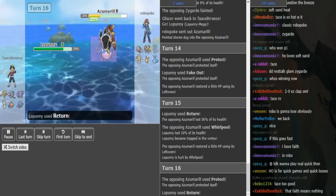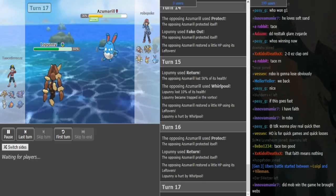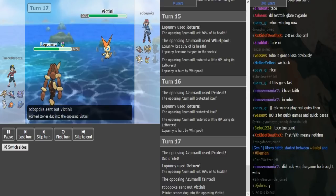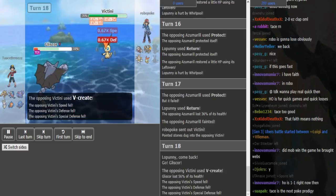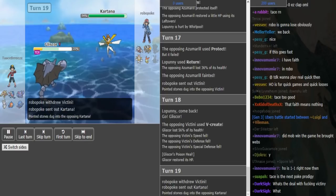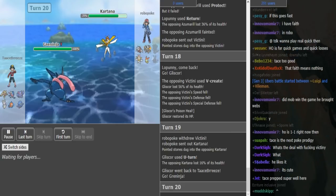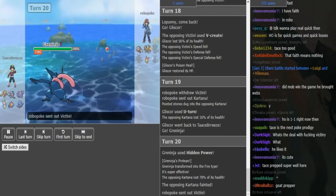Tace is in a pretty good position right now as Robopoke just leaves Azumarill in - nothing much it can do now at 36%. Tace just keeps clicking Return and the Azumarill goes down. Robopoke brings in his Victini, so Tace can go to Rotom or Gliscor - he goes to Gliscor, probably as a sack. He's probably going to pivot to Rotom now and Robopoke predicts this by going to Kartana. But Tace is pretty happy to sack his Gliscor and just U-turns out into his Greninja, threatening Scarf. Though Robopoke is also threatening his own Scarf, it's very unlikely that Kartana is Scarf since Victini already revealed V-create. Tace just knocks it out with the Hidden Power Fire.